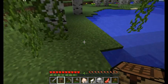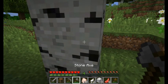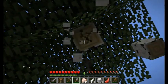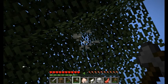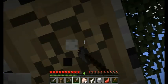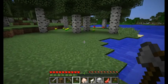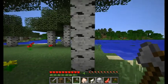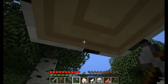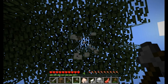Need the mushroom for the invisibility potion, need the reeds for sugar. We'll grab some more wood. We won't have to spend the night in a cave because I can make a bed right away. Make bed, torches. Pumpkins — nice. I will have to do a little fishing. I'll need a puffer fish for the underwater breathing potion.